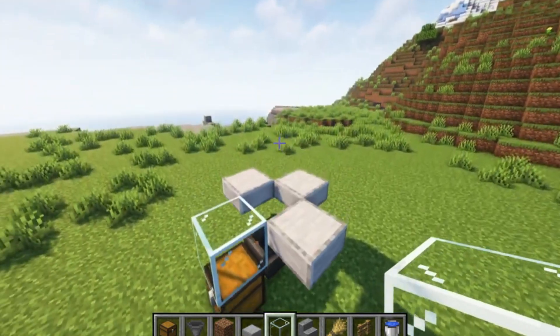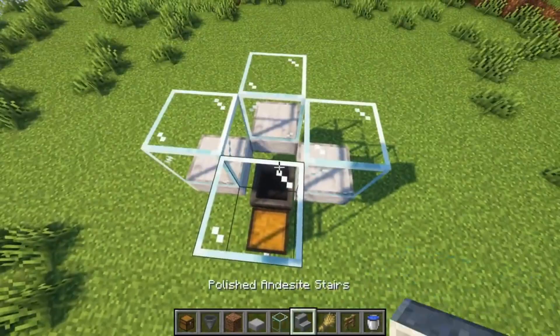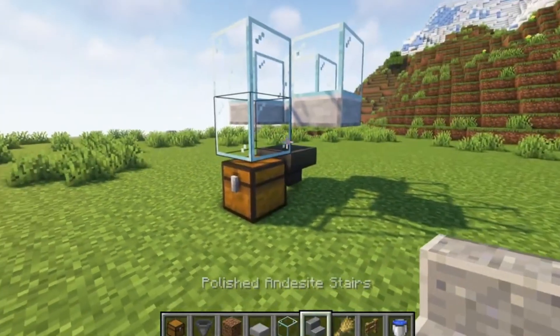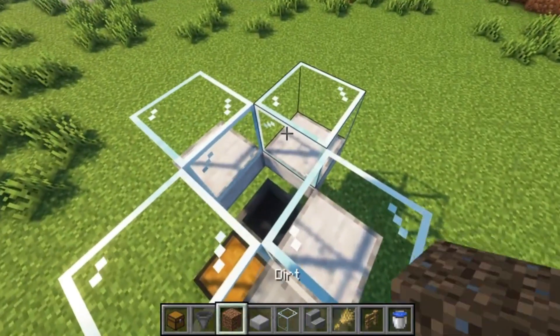Break the temporary block and add a layer of glass blocks. Place two stairs here, then place some temporary blocks like so.